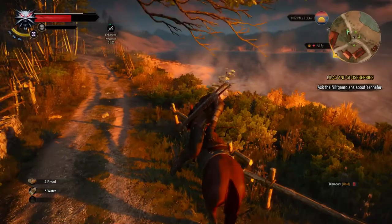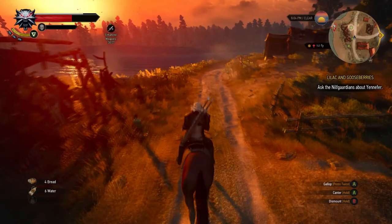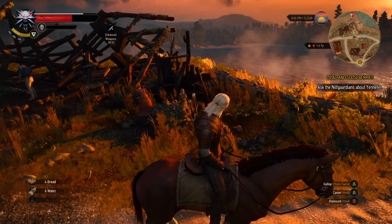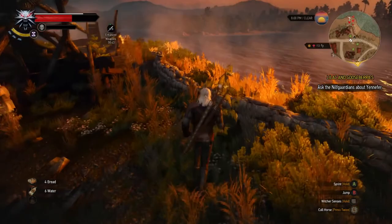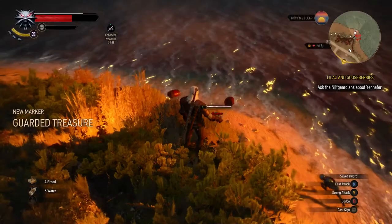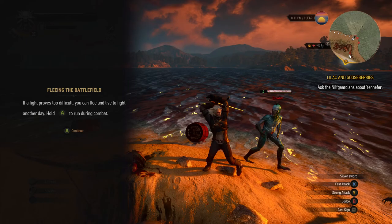Oh, look at this beautiful area. There's a question mark over here — what does a question mark mean? Just means an area we haven't explored yet. Let's go explore it — get off the horse and go see what's going on over here. Looks like trouble. What do we got — drowners? Ain't nothing I can't handle. Fleeing the battlefield: if a fight proves too difficult, you could flee and live to fight another day — hold A to run during combat.